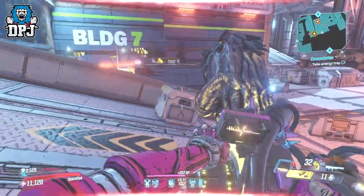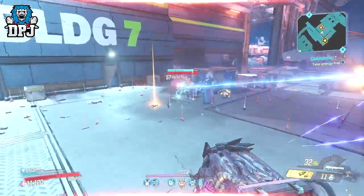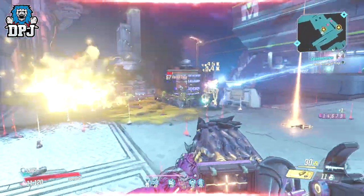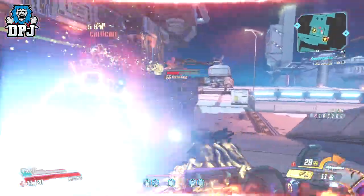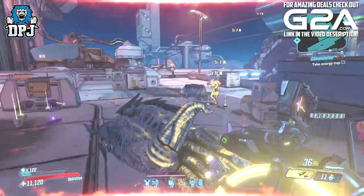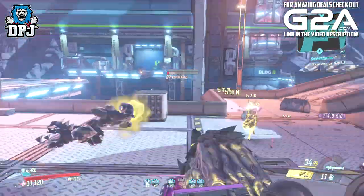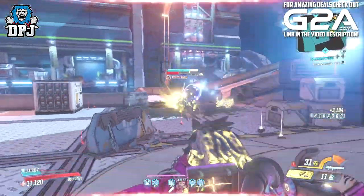With Moze we can't really tell due to the Iron Bear, but there's definitely something new there. On Fl4k it seems as though he will be getting some kind of pet — which would be super cool — represented by the colour pink. These images added with the latest patch, in my opinion, confirm that at least Gearbox have been or are working on new skill trees for our Vault Hunters.